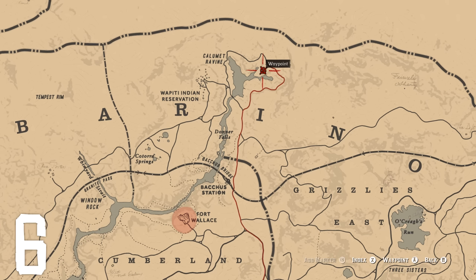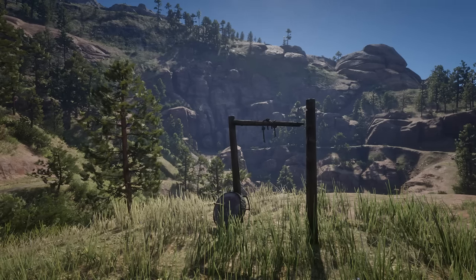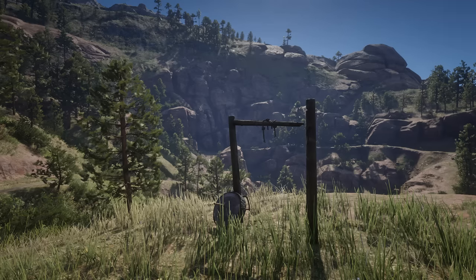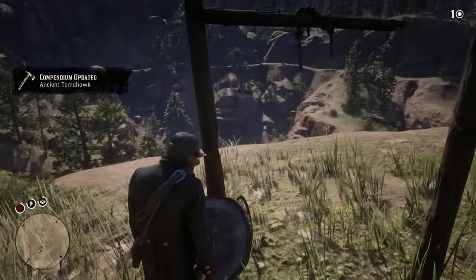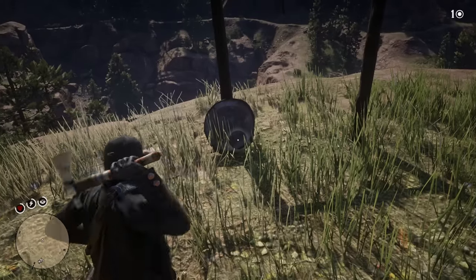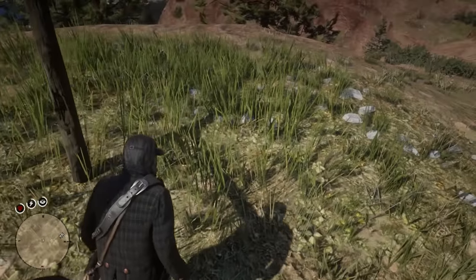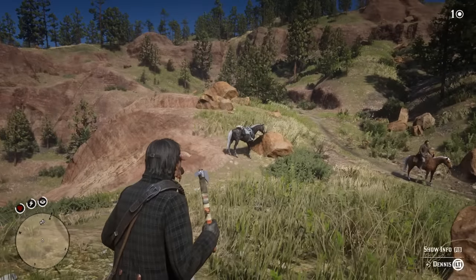For secret number six, we are headed east of the Wapiti Reservation towards the north of the map. It's here where on a hill overlooking the surroundings, we can find what appears to be a couple of wooden poles, a beam, and a target with an axe in it. This is the ancient tomahawk — described as a traditional native tomahawk with a striped, bound shaft and polished sharp blade. In Red Dead Online you can buy this item from the fence for $5.50, but in single player it's a unique item that we can now use to murder as we please.